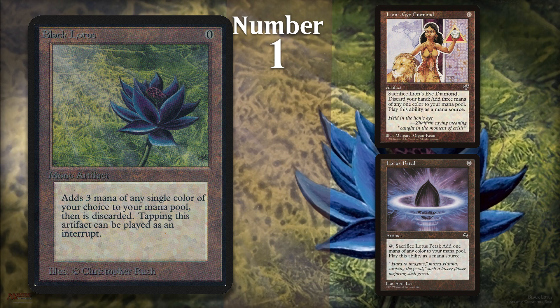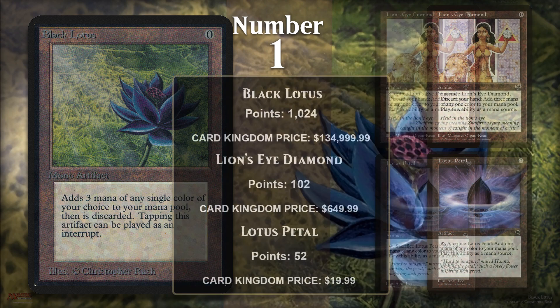At number one, I've included three cards — all of them zero-mana artifacts that sacrifice themselves to produce mana: Black Lotus, Lotus Petal, and Lion's Eye Diamond. Black Lotus is a legitimate number one, Lion's Eye Diamond would have been number three, and Lotus Petal would have been number five. I don't think most people refer to these as Ritual effects, and I considered not including them. But as I thought more about it, they are very similar in functionality to the other Ritual effects we've covered here — they're permanents that enter the battlefield, but because they sacrifice themselves for mana, netting you mana at the cost of a card, I ultimately decided to include them.